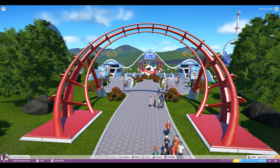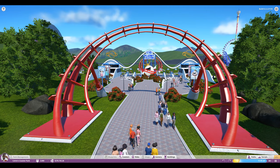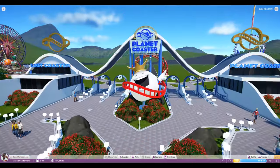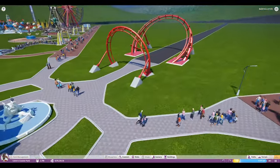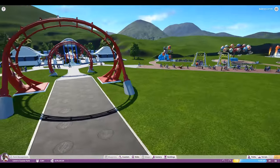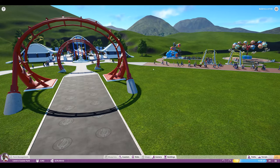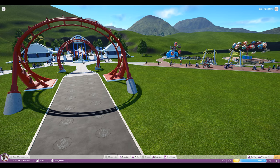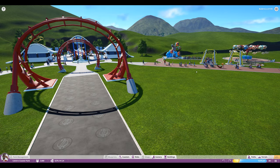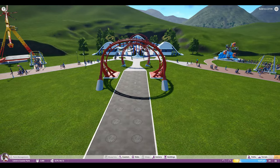First tip: plan your paths with congestion in mind. Early on you're just going to want to get rides up quickly, but make your paths so that you think about congestion while you're doing it. My first park was so congested people couldn't get around — in certain areas with stores right off the main path and rides right next to them, people were going off the paths and into the grass.